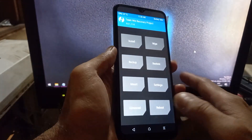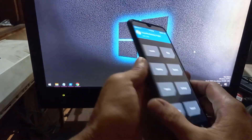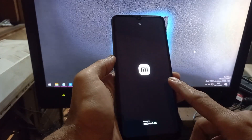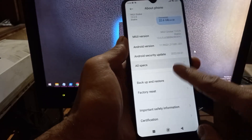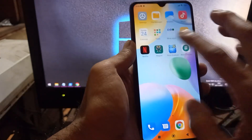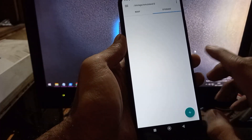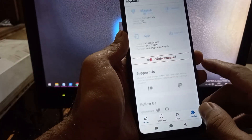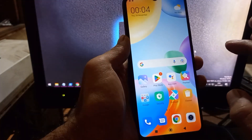Hello guys, this is the Redmi 10C with the codename 'fog'. In this tutorial I will show you how to unlock the bootloader, flash custom recovery, and also root this phone. This tutorial can be applied on the latest firmware, and all the files and instructions are provided in my blog — check the description box. After you get root access you can play around by installing modules, Viper, Mali, and other stuff.